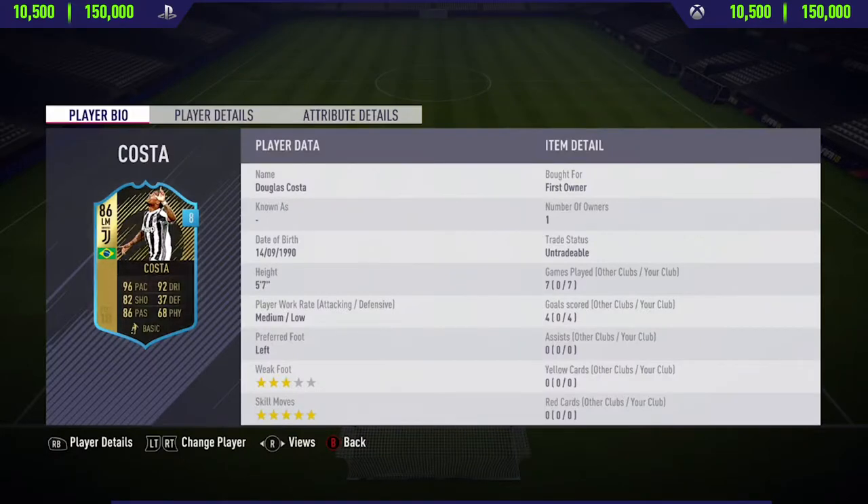Hi guys, what's up, JCM here and welcome back to a brand new FIFA 18 in-form player review on my channel. In today's video, I'm going to be reviewing 87-rated second in-form Douglas Costa. If you want to go and pick this card up and try him out for yourself, you will have to pay anywhere between 10,500 to 150,000 coins on both Xbox One and PlayStation 4.